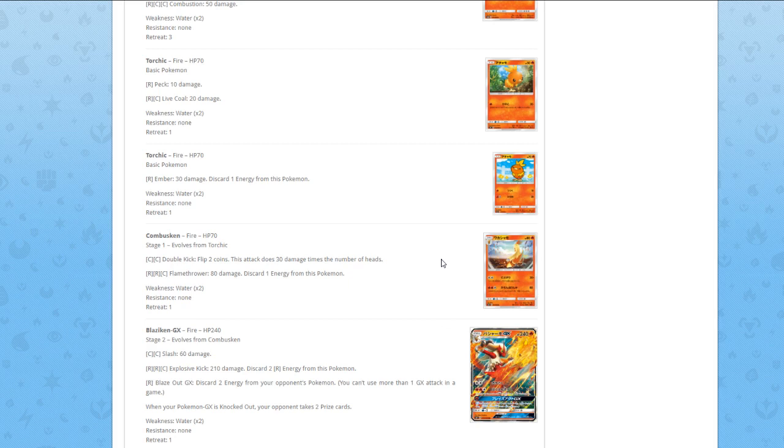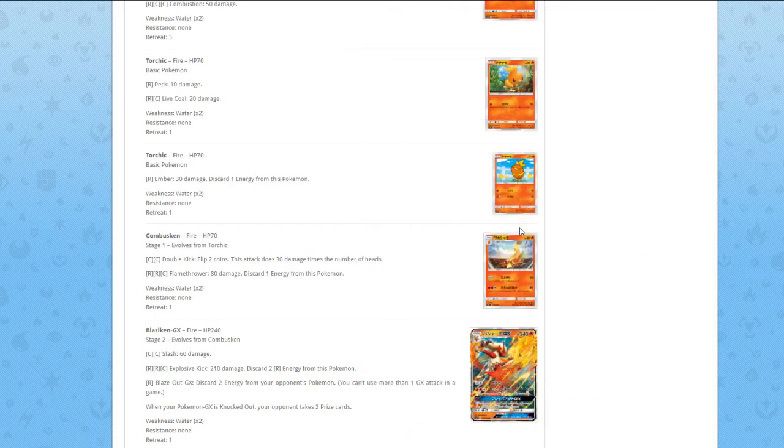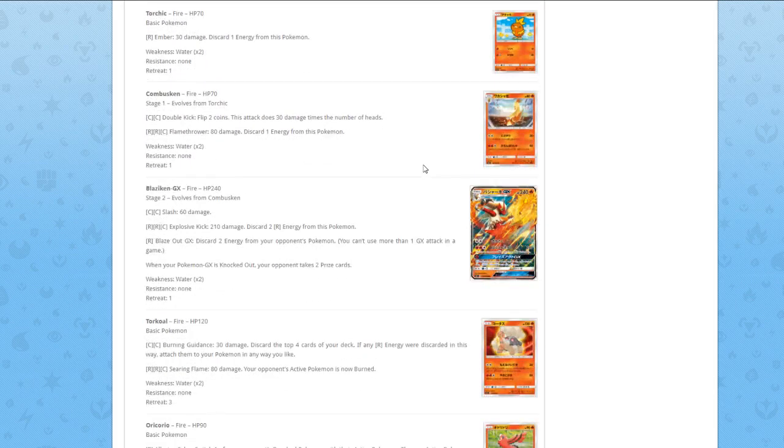Combusken — also a translation error, it's 80 HP not 70. For two Colorless, Double Kick — flip two coins, 30 damage per heads. For three energies, Flamethrower — 80 damage, discard one energy. Just a random stage one.